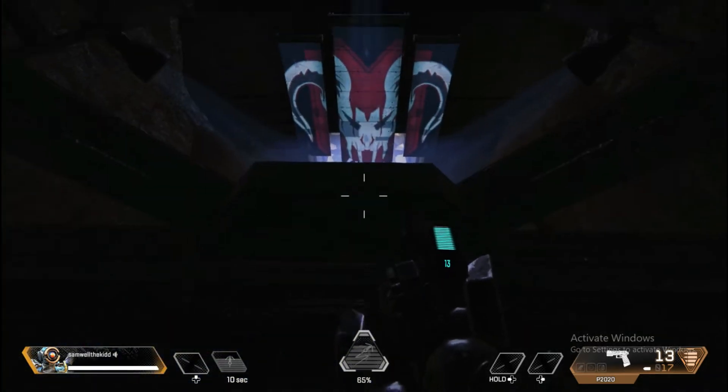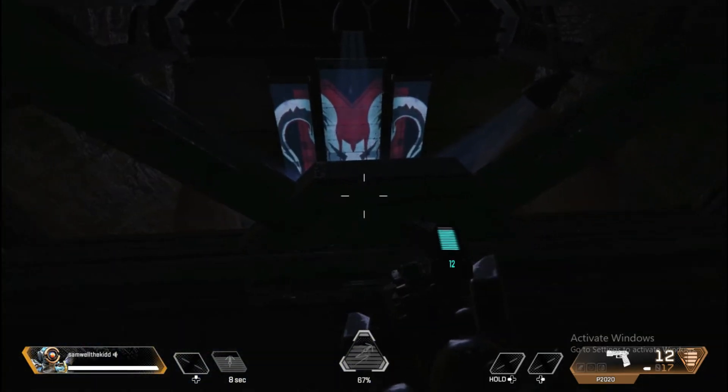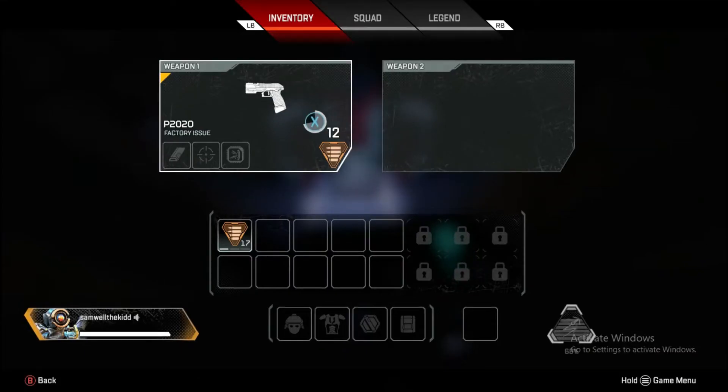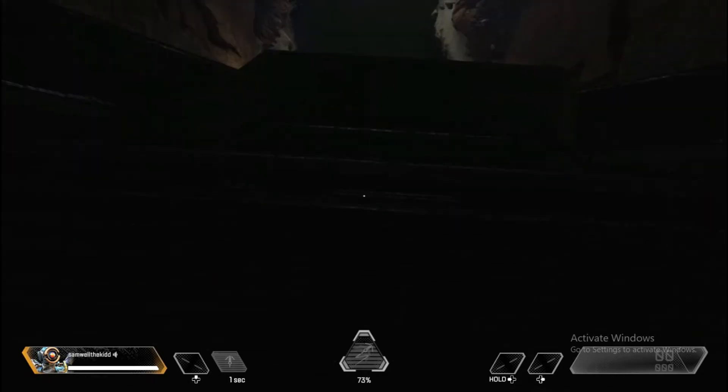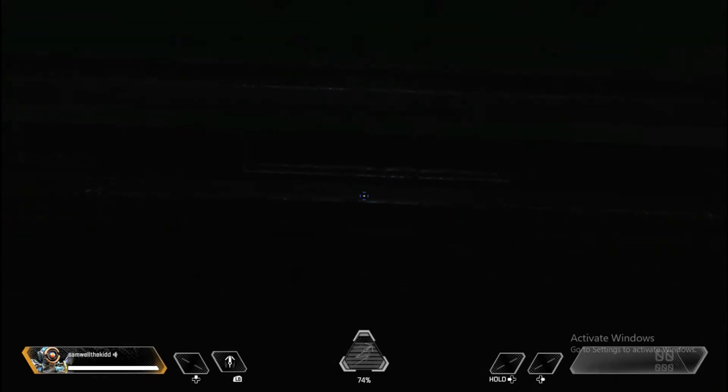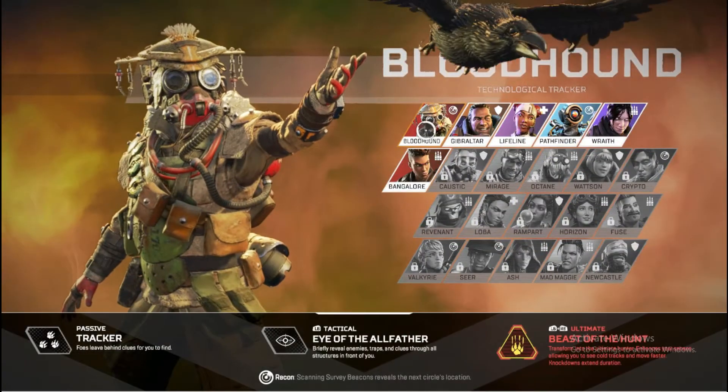There's going to be this little tiny wall right here. Next, you're going to go into your inventory and drop absolutely everything — you can't have anything in your inventory. Then you're going to look down, crouch, and walk forward. As you're doing this, you're going to want to go into the legends menu and choose any legend that you want.